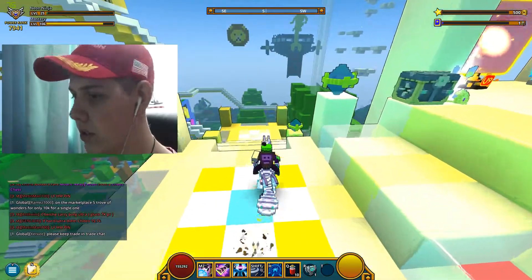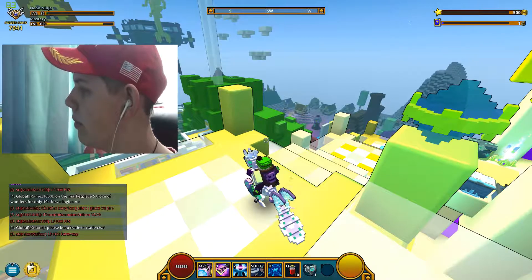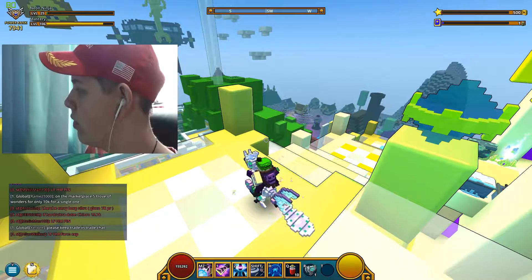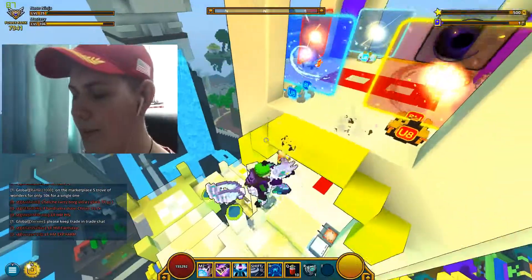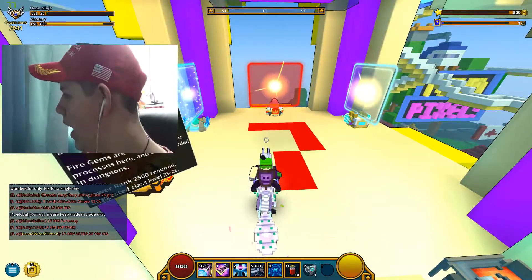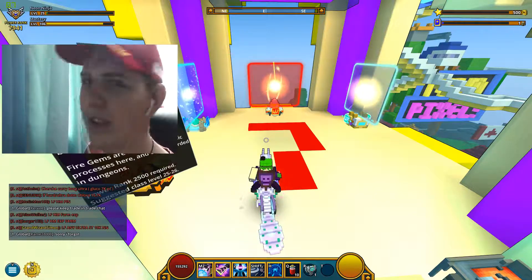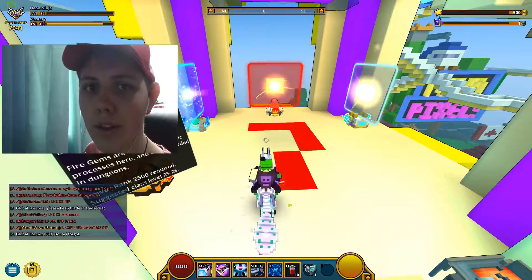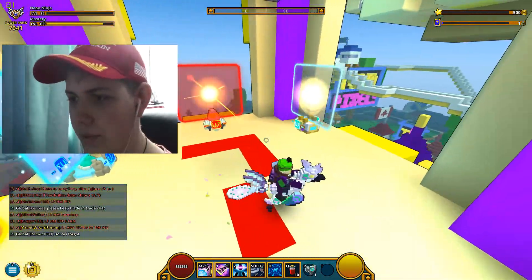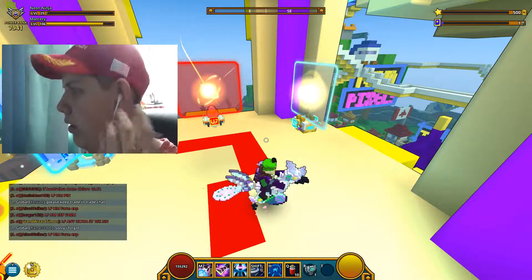Regarding credit pouches — in order to target marketplace price manipulation and reduce fraud, they're making a small change to how they function. Credit pouches are now automatically consumed when purchased from the marketplace. That's a bit daft for YouTubers who do unboxing videos.